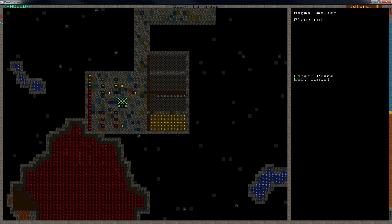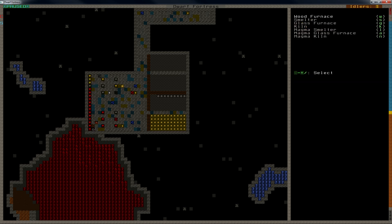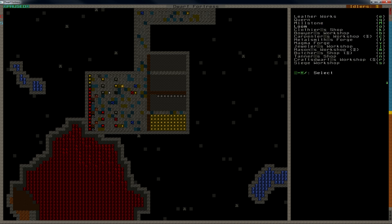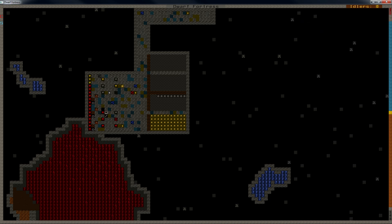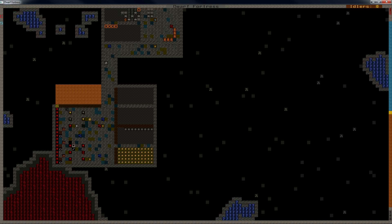We need a magma smelter. I'm gonna put that one down there. And we need a glass furnace, and we can have a kiln — I don't think I will need it immediately, but we'll see. Also we need a magma forge. I thought it was like that. So I'm gonna put the forge there. One anvil — I'm gonna use marble as flux stone. Yay. And we are going to dig out a little area here as well — this is gonna be our flux stone storage.